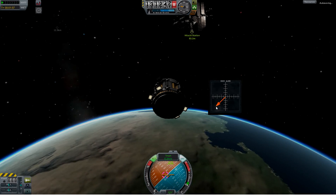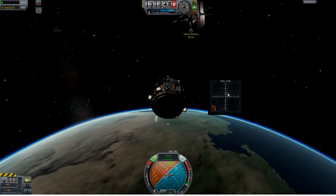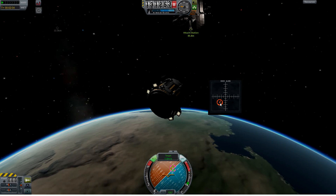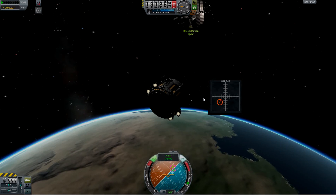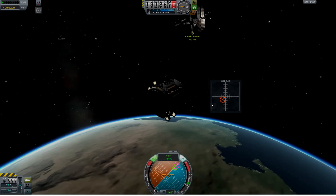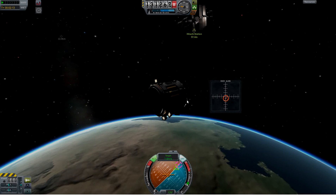So since the orange line is pointing down to the left, I'm going to fly down to the left using W and A. And you can see as I do that, it's bringing up my correct orientation. I'll turn on fine controls here. You can see I'm not aligned in chase view — so even though I'm going down and left, it appears the ship is rotating to the right, so I'm going to get that centered.